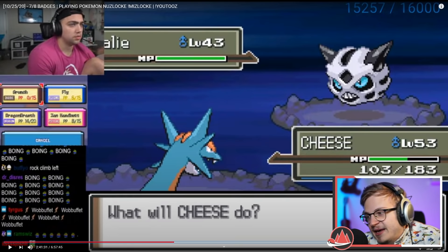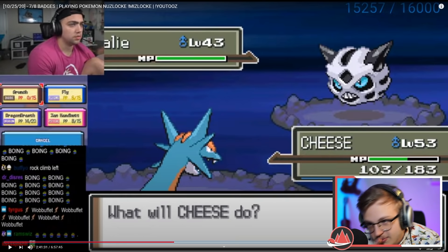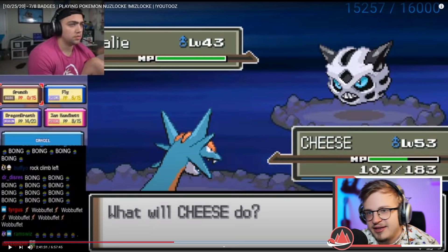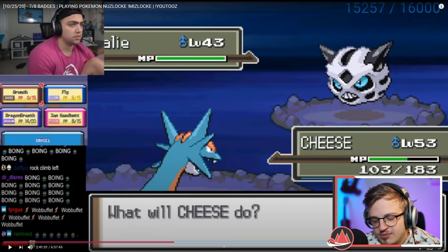He's on 103 HP, facing an Ice type. He either doesn't realize he's weak to Ice or that this Pokemon is an Ice type. With the way he's been playing, this was bound to happen eventually — I think this is literally not even him not paying attention, it's just missing game knowledge.